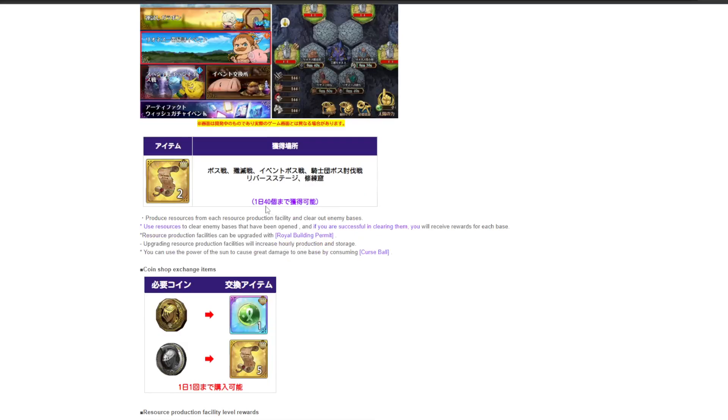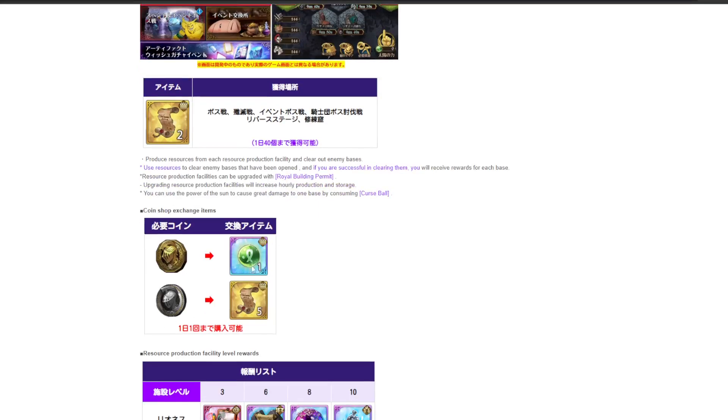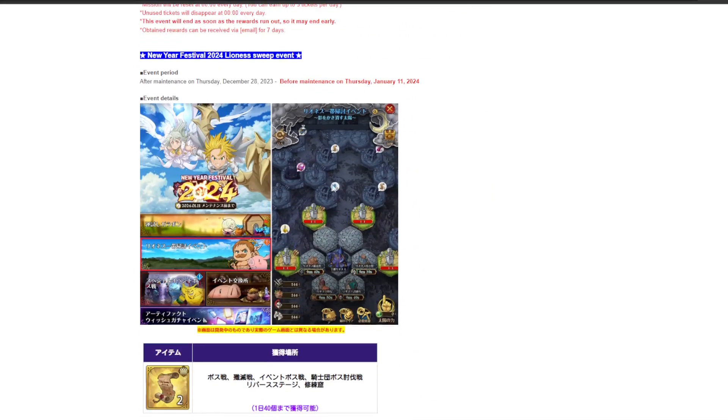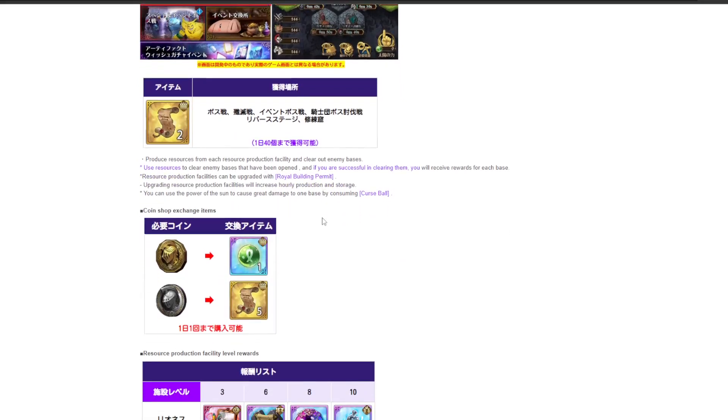These are the resources you need — you can get 40 of them a day, which you use to upgrade these stations here, which increases the amount you get every 10 minutes. You've also got these orbs which can be used to vaporize one spot, or I think skip like four stages — they'll have numbers, so this one is 1 out of 1 because there's only one stage. I'm pretty sure it takes out four, but I'm not too sure.